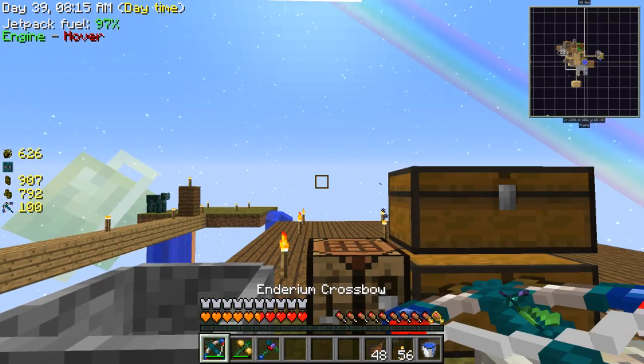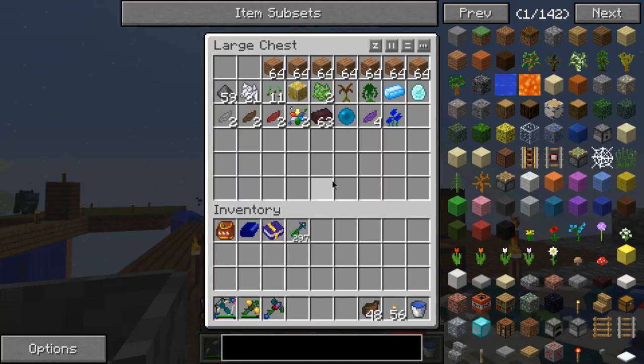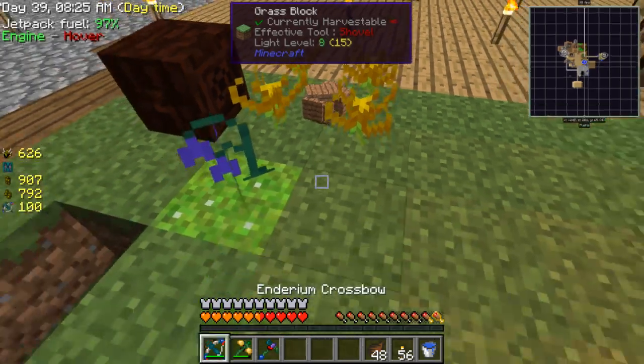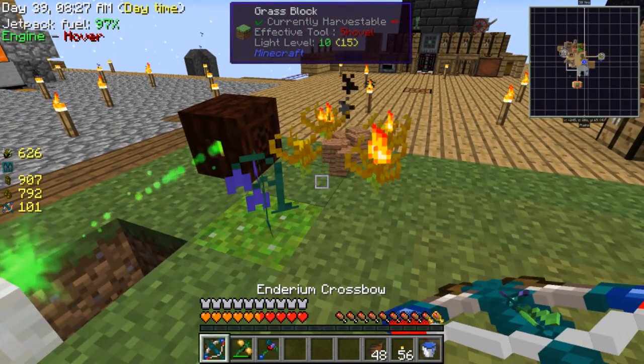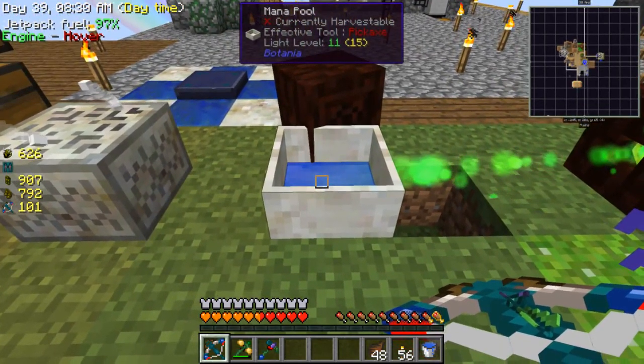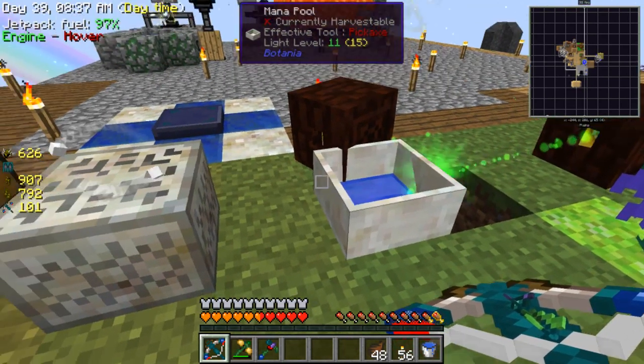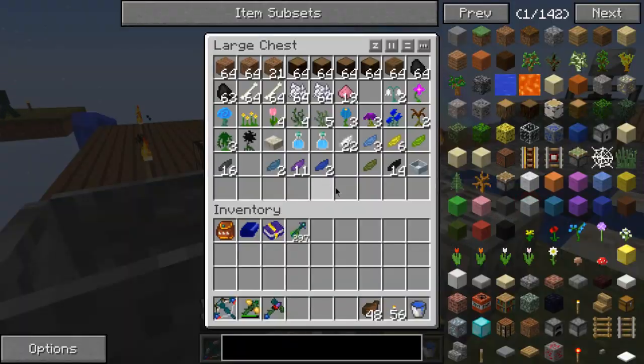I'm going to dump these items in here so they all go in. I need this pool to fill up so I can make a piece of terra steel.